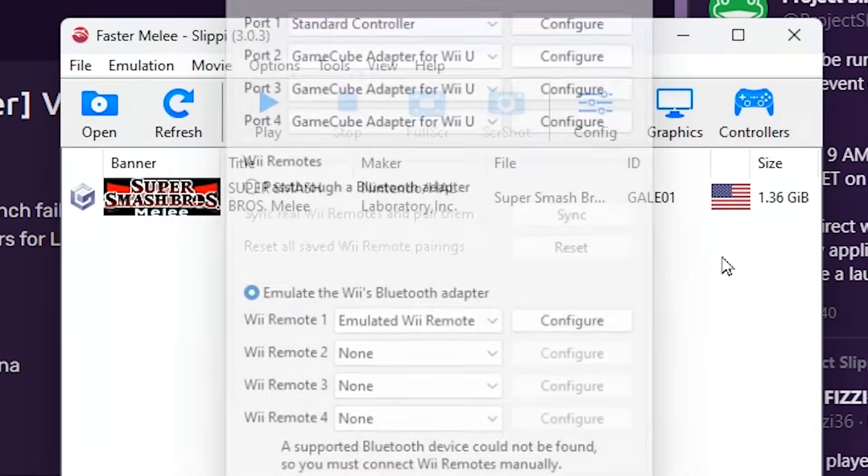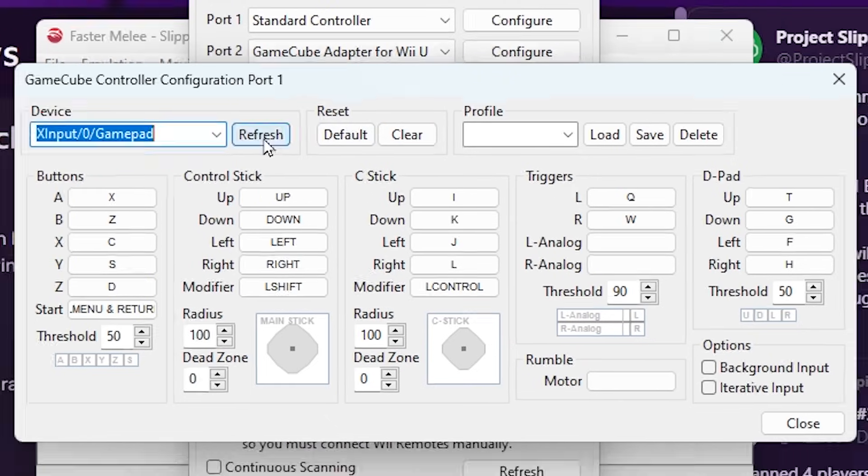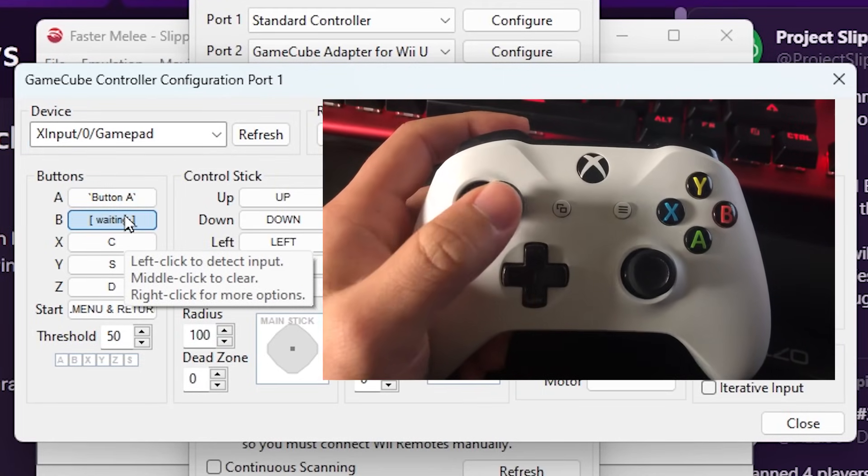Sometimes it does that — just close down everything and reopen. And now my Xbox controller showed up as X Input. Set the controls to however you like. Left-click the button with your mouse and then press a button on your controller.